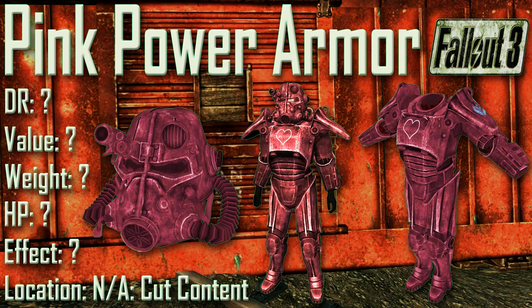Next we have the Pink Power Armor. All of the stats are unknown, as the Pink Power Armor does not exist in the game or as an unused item in the GECK. However, the texture does exist in the game files. In appearance it has a worn pink paint job covering the entirety of the armor with a white outline of a heart on the chest.